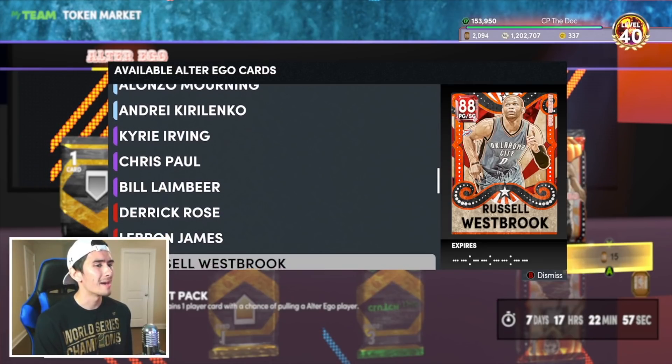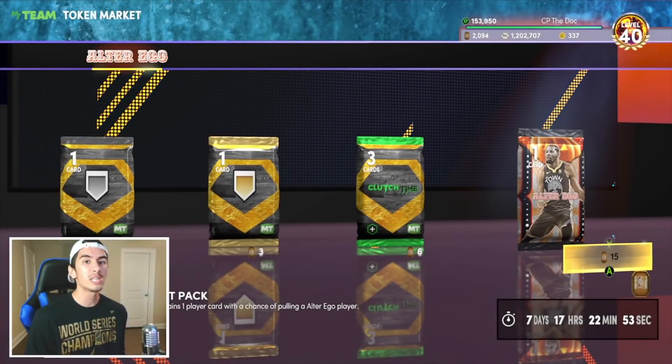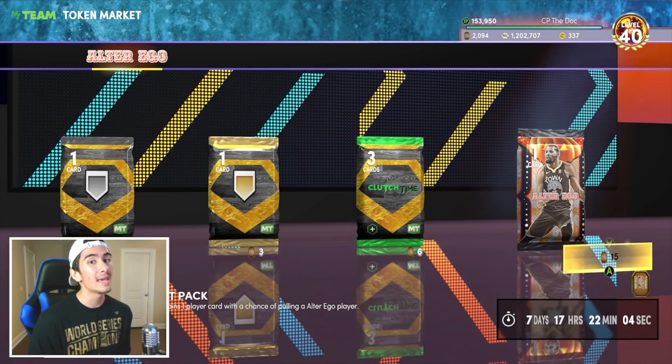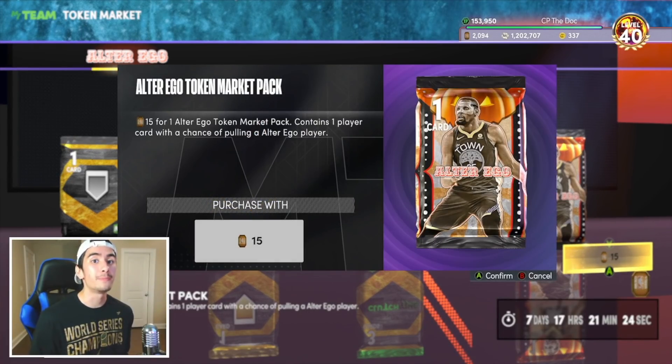I really don't know what I'm gonna get, but I have so many tokens saved up and I just wanna spend a few and see what's inside these packs. I would love a Pink Diamond or a Diamond, but at the end of the day, I'm just doing this for science. So you guys wish me luck, and let's start opening these packs.